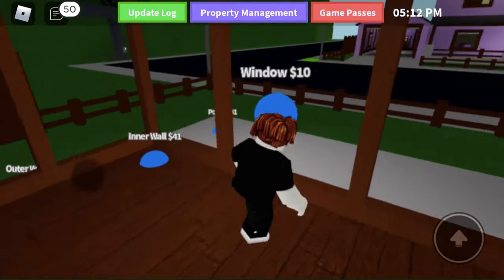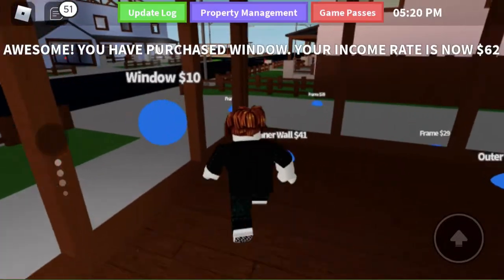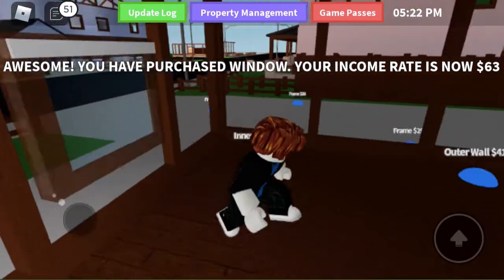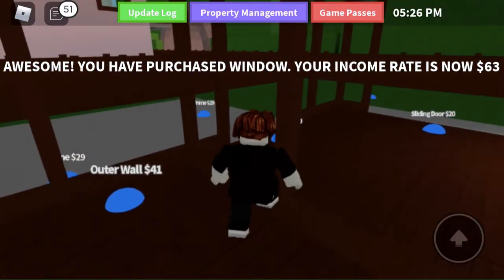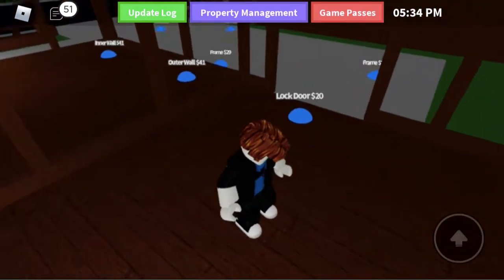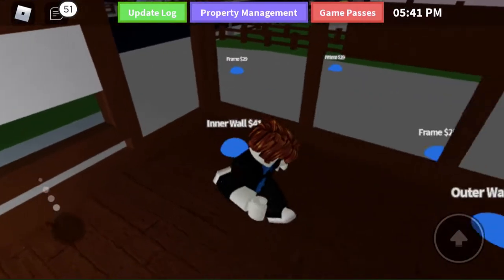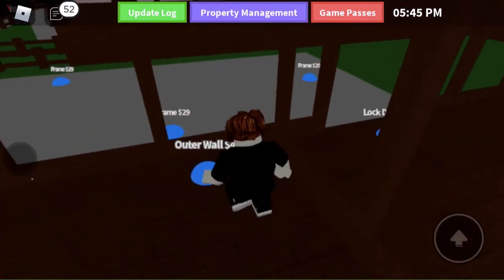Now let's start by just hitting all the windows, getting all these windows. And then let's get another window — where are the windows? Let's get the outer walls. Oh yeah, you can close windows.